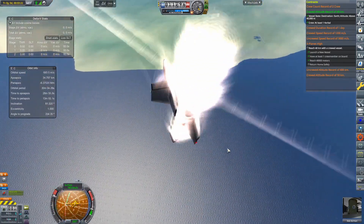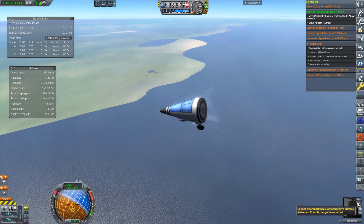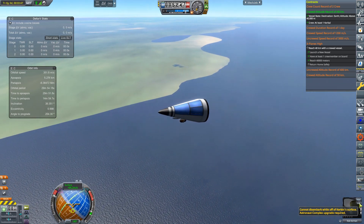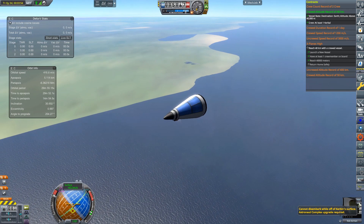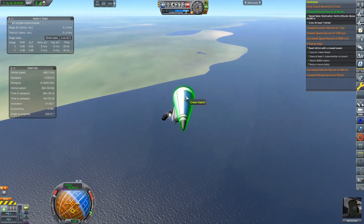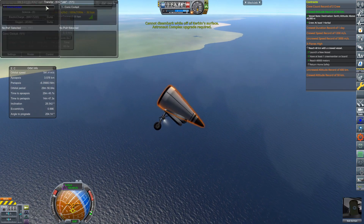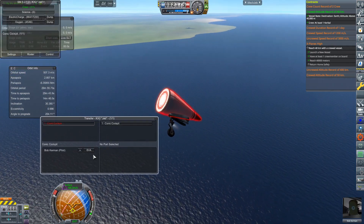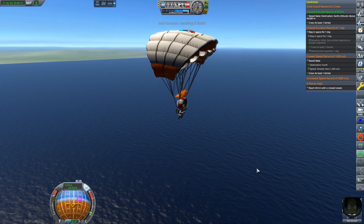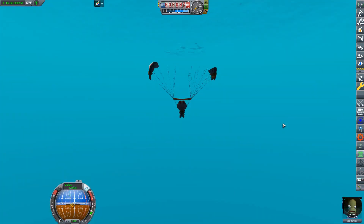Something interesting happened when we took control back: we started into a dead spin at very high dynamic pressure, which led to the disassembly of the vehicle. The cockpit managed to survive. I was pretty much panicking, trying to do everything I could to get out of the craft — I don't have the astronaut complex upgraded enough to perform EVAs, but I was trying to eject from the vehicle anyway. Luckily I discovered in Ship Manifest you can still force the EVA.